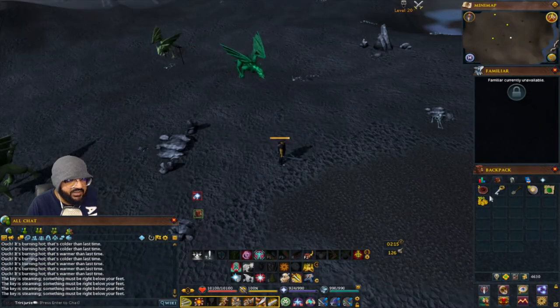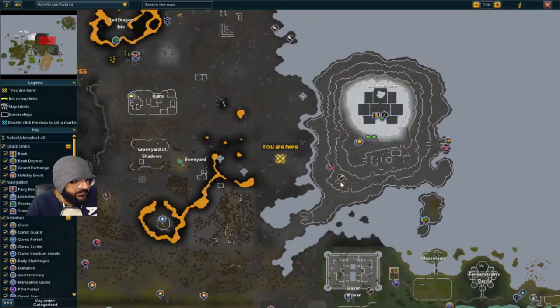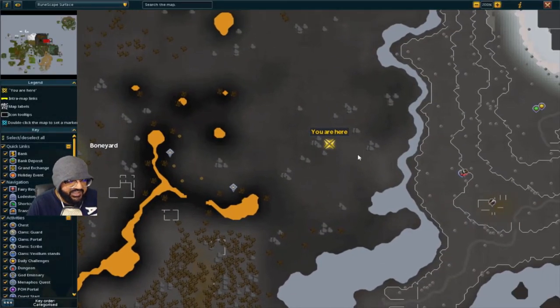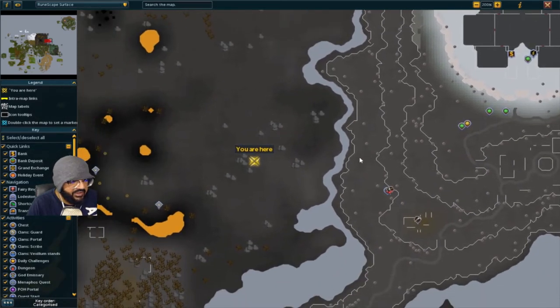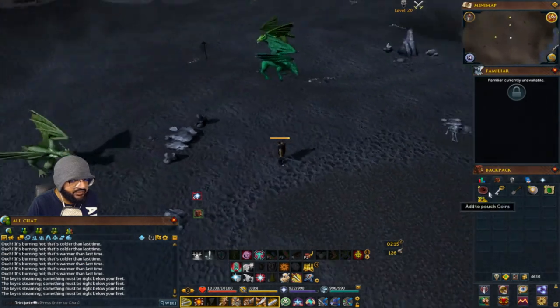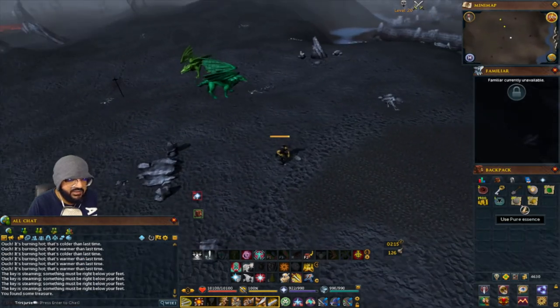The next one is near the boneyard — head all the way east to near this river, with Daemonheim as a reference point. You'll also see the green dragons nearby. Dig and there we go.